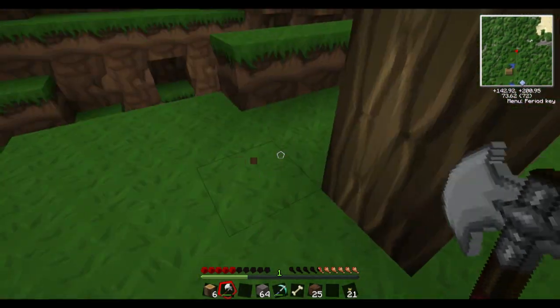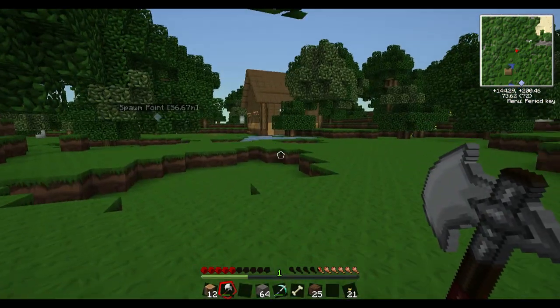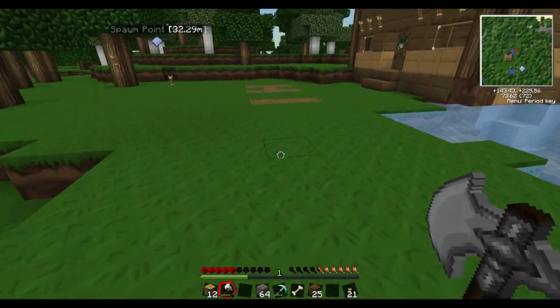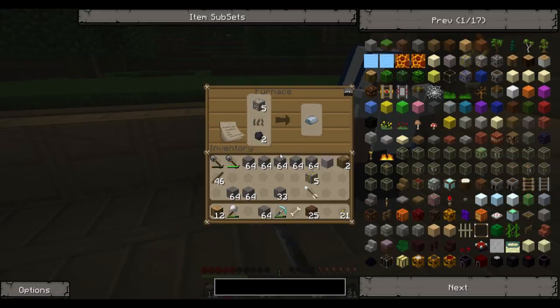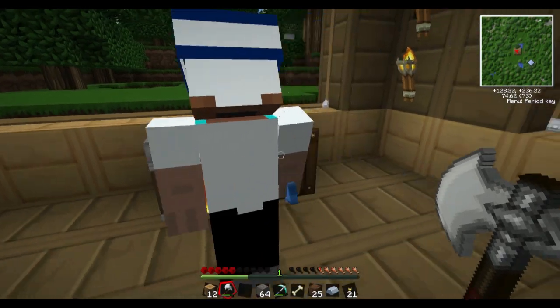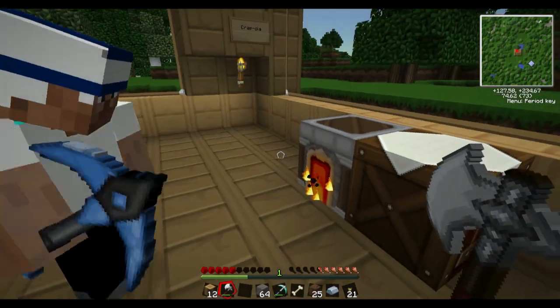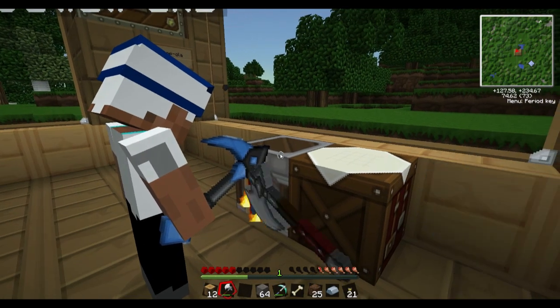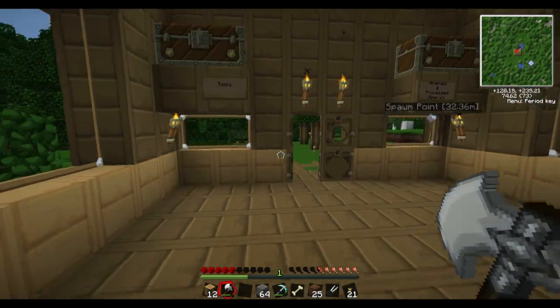I'm chopping some wood because I feel like I don't have enough. I vote we need beds so we can sleep and wake up the next morning without wasting time. We can make shears for the sheep — we need shears to get their wool. You can just punch them if you want to be cruel to animals. I'll just punch them, that's fine. I made shears!